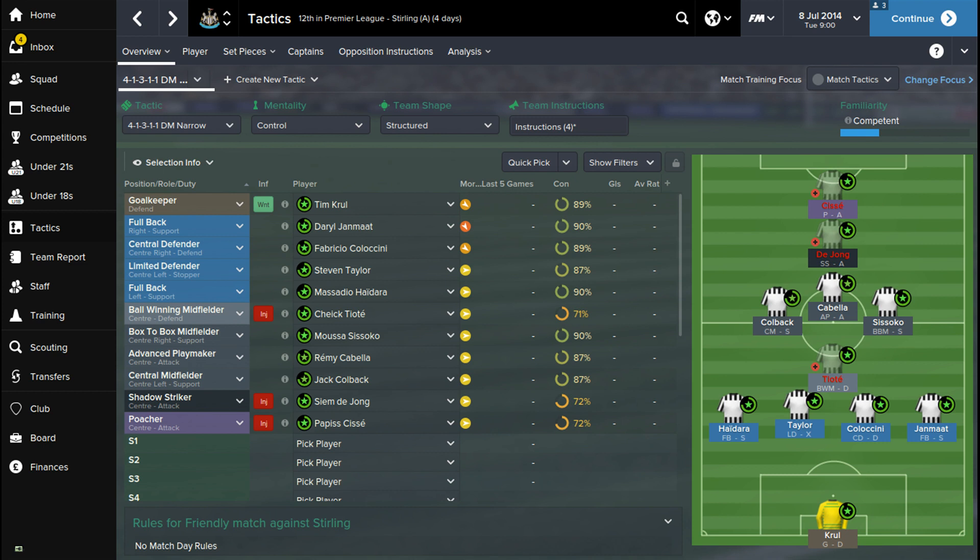With support from Sissoko and Colback in the middle, just making sure they're involved in attacking positions when needed and quite solid defensively — Newcastle just making sure we're not conceding too many goals. It's a formation that's quite solid at the back, but when Newcastle are attacking it allows quite a lot of players to get involved, with Toyota, Taylor and Colaccini holding the back line. For the mentality I've gone for control, and the team's shape as structured — I want this tactic to be quite rigid.